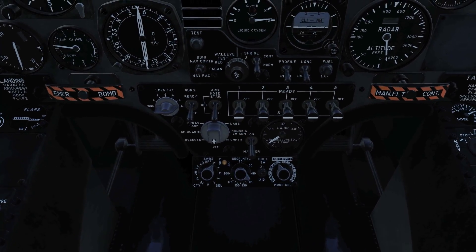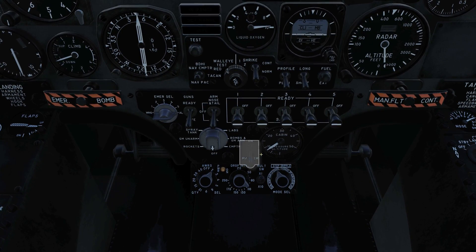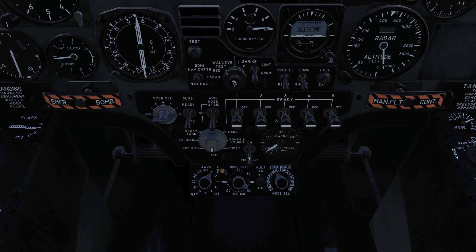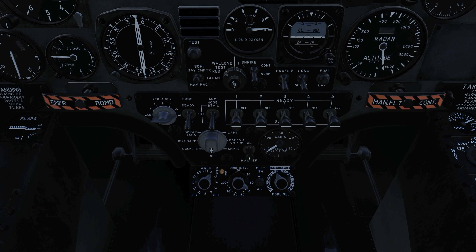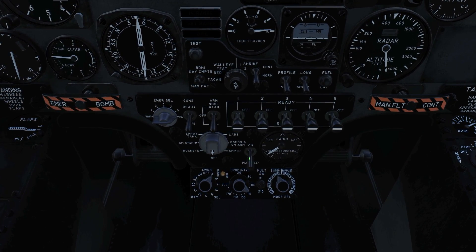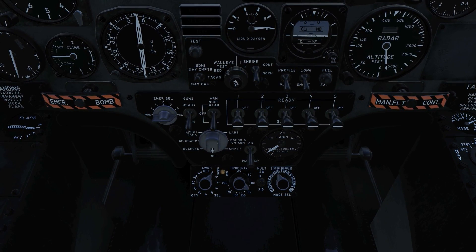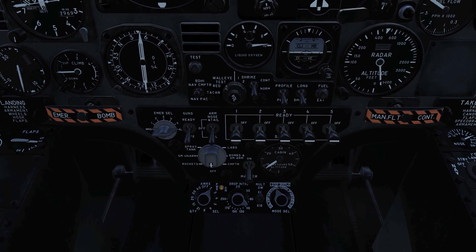Let's take a look at the armament panel first. In the lower middle portion of the panel, we have our master arm switch. Think of this as the main circuit breaker on your house, which energizes the whole system. You can either left-click this to arm or safe, or toggle it using the default keybind of zero on your keyboard. It's important to remember that the master arm circuit is broken when the gear is down.